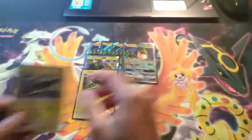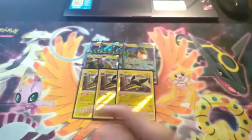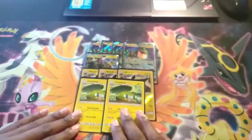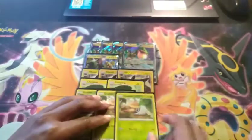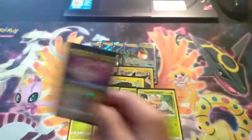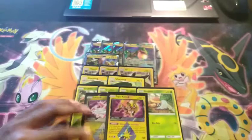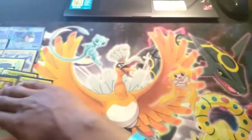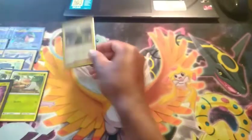We're also playing a three-line of Vikavolt for Strong Charge, so you can get a Grass and Electric energy out. We're playing a two-line of Charjabug just in case we don't get the Rare Candy and need to do the second evolution. We're also playing a four-line of Grubbin. Last but not least in our Pokemon list we have one Latios Prism Star and one Zeraora Prism Star — Latios Prism Star to get back Electric energy fast.